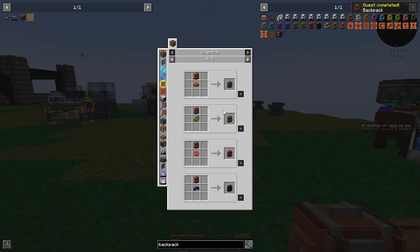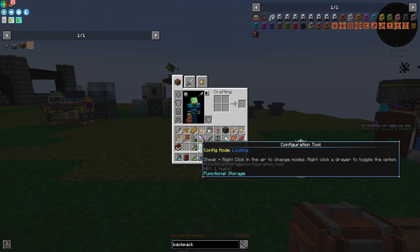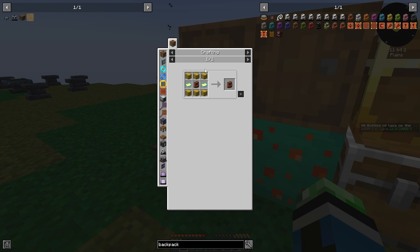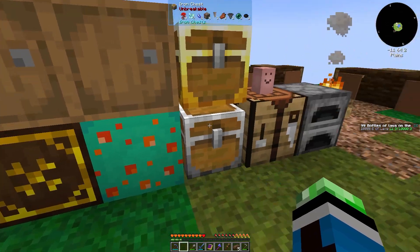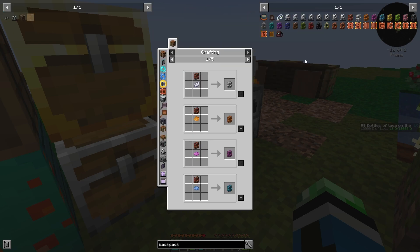How hard is it to upgrade this? Iron sheet metal and an iron chest — that's not terrible. What about the gold backpack? Gold sheet metal and overcharged electrum. So I can get an iron backpack now, which would be very helpful. It can't go higher than gold in this pack.